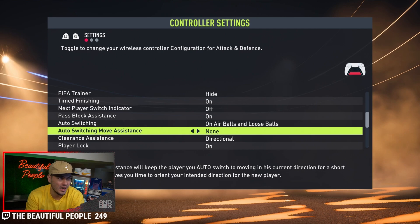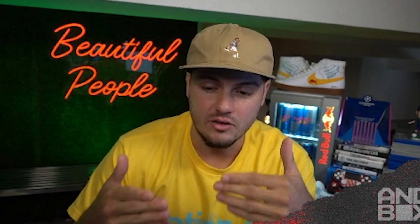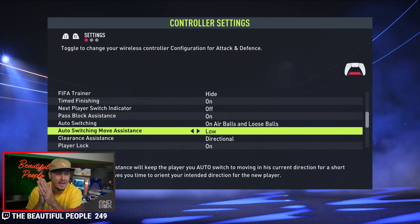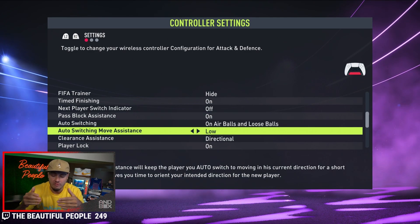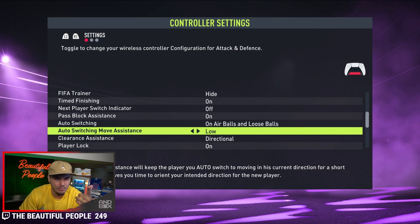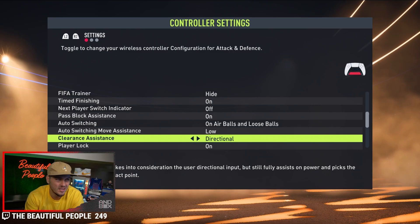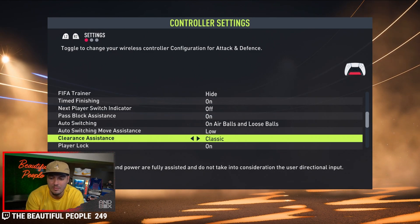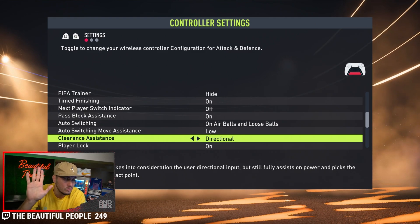Auto switching move assistance: none is good to go, low is OK. I've never really used or enjoyed high — it's just a matter of giving you a second to reorient your intended direction for the new player. Clearance assistance: I prefer directional, a little more control as to what I'm doing, versus classic where the game decides where your clearance is going. This is very important when dealing with crosses, aerial pursuit, and corner kicks — directional is the shift.